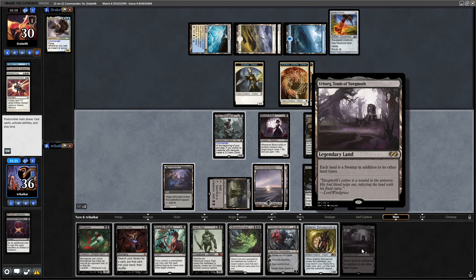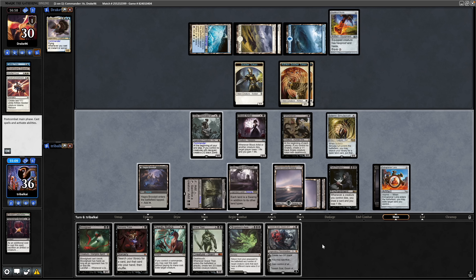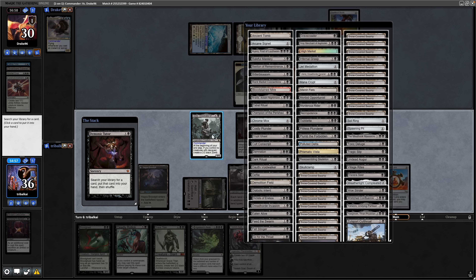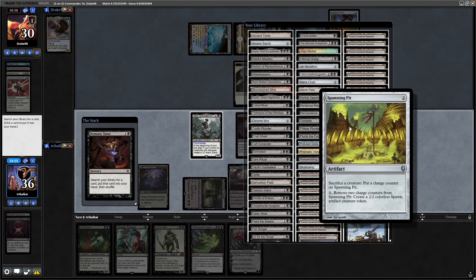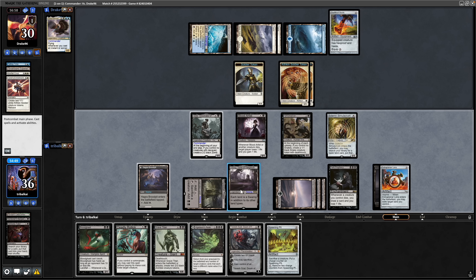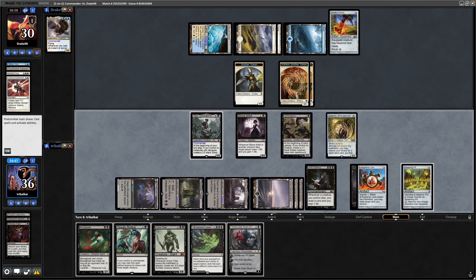There we see an Urborg — not the worst. So let's make another land in Solemn Simulacrum, leaving us with four mana. We can Demonic Tutor for a Sack Outlet, maybe Spawning Pit, because that's going to be more difficult for our opponents to remove. Then we can play it this turn as well. So if they do wipe the board, we can at least have tokens left in play off the back of a Spawning Pit.